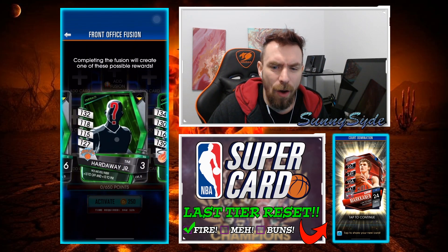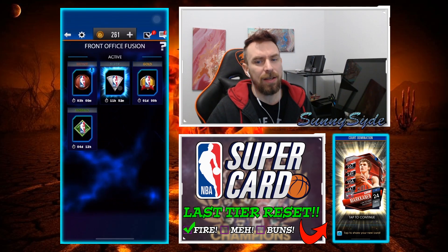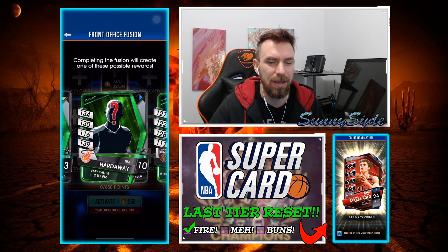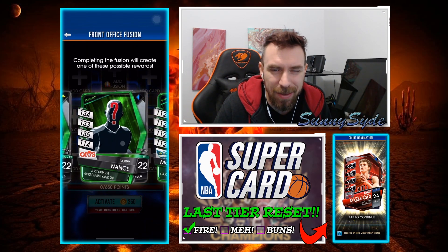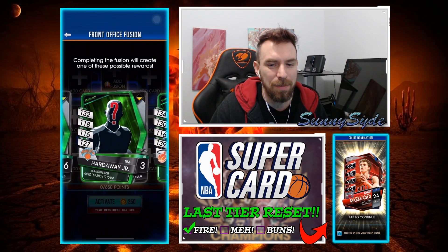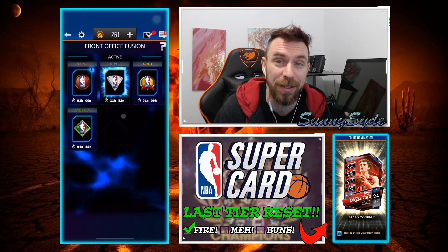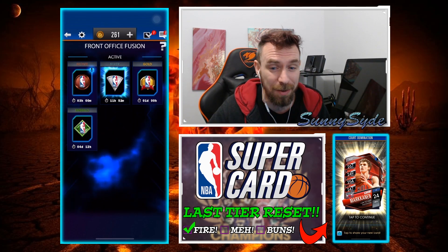Every single tier I think is a win — bronze, silver, and gold are all wins. Emerald is a complete bust. None of these cards — I mean I like Tim Hardaway, but I don't necessarily like him in the Heat jersey. Larry Nance is okay, nothing to get excited about though. I see where they went with the father-son thing, but I don't want to see Tim Hardaway Jr. and Larry Nance Jr. and JaVale McGee in here. Emerald's a complete bust, and four days — this needs to be fixed. Hopefully they fix this and get it at least up to Sapphire.